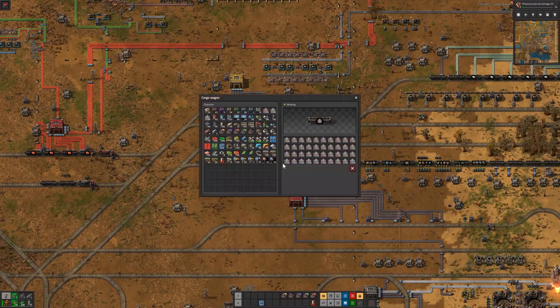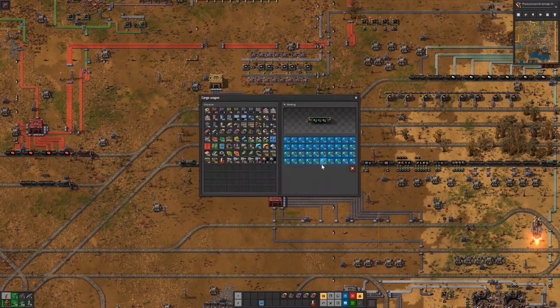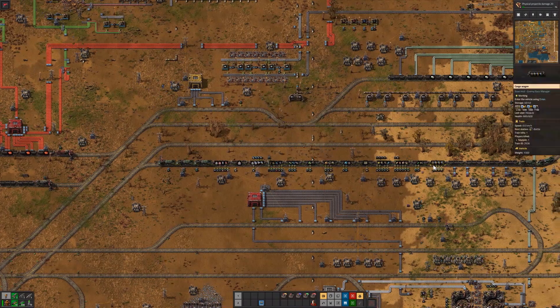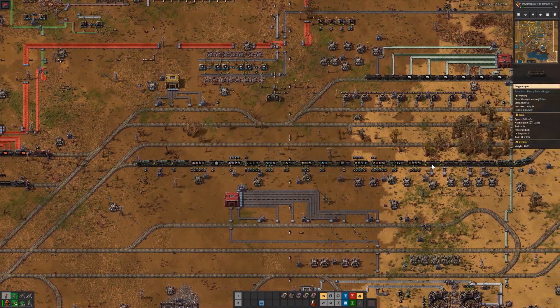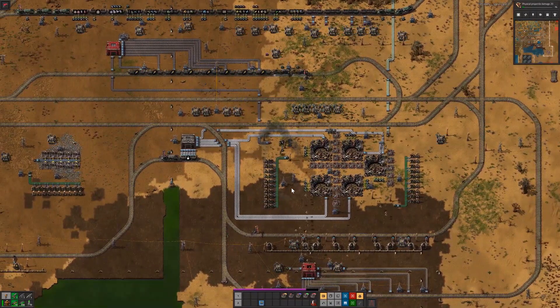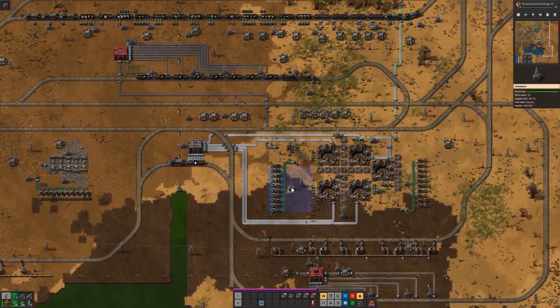It has five locomotives, 13 wagons for supply, and four wagons for cleanup. It has enough supply to build most of the outposts in one or two trips. The rocket silos are here.